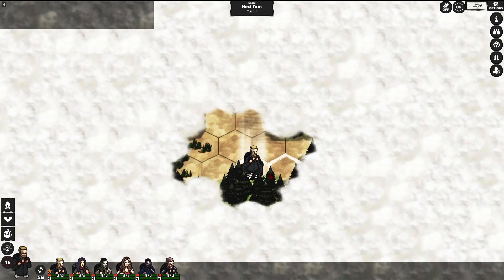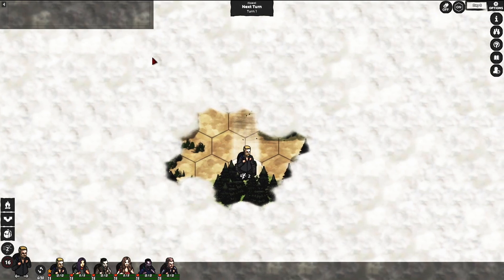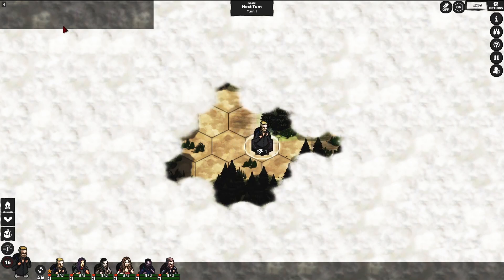Here you can see the UI. There are some buttons — if we press up here, this tab will list all of the events that happen, for example if we attack or if we see some zombies, that will be listed up here. Here in the upper middle part will be the button we can click to skip the turn or proceed to the next turn.